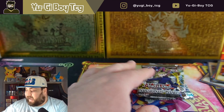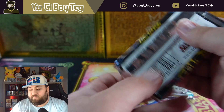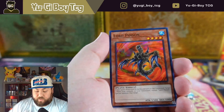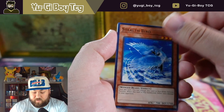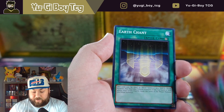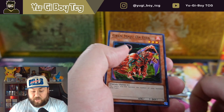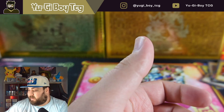Relinquished — actually I take that back, Spell Ruler does have pretty good ultra rares. Invasion of Chaos has really good ultra rares and really good secrets as well. A lot of people hate Invader of Darkness but I really like that card. Green Maju — basically a really good card but it's been reprinted so much now it's not really worth much.